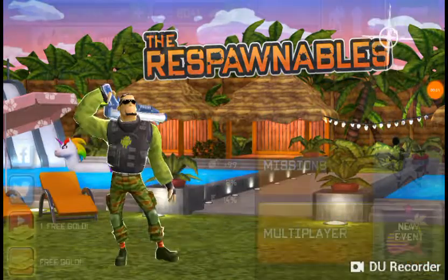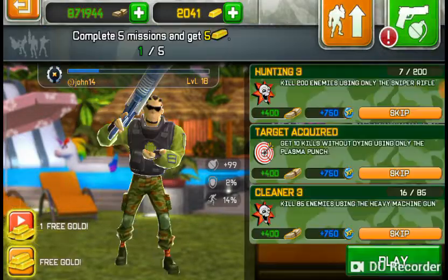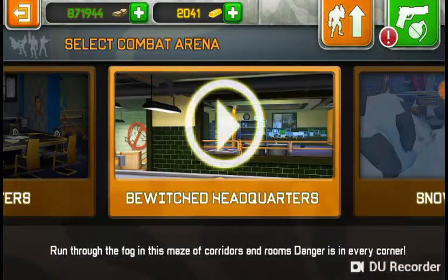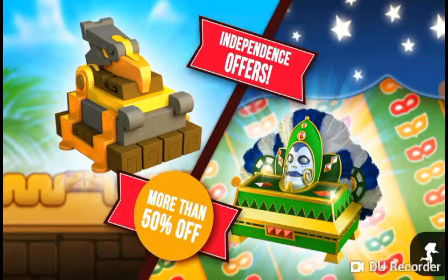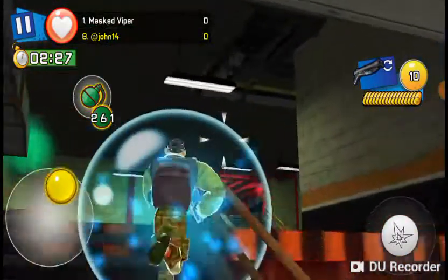Yo, what's going on, it's the Watermelon King, and today I'm going to show you a really cool glitch that will give you the ability to rack up a lot of ammo. First, you have to equip the grenades gadget, and then once you equip, hop into a mission match — it doesn't matter what match.